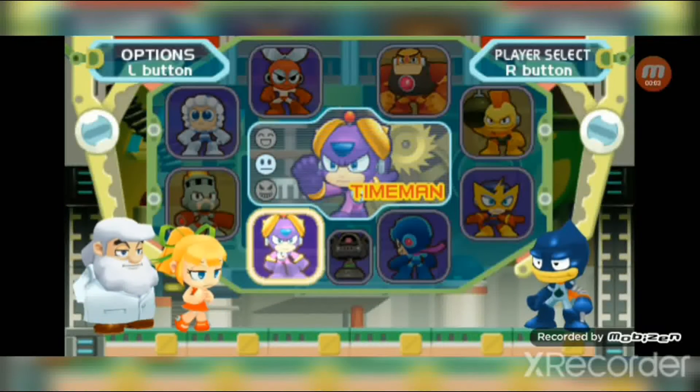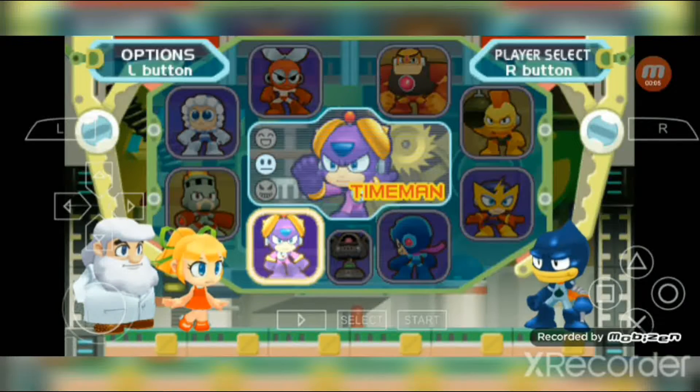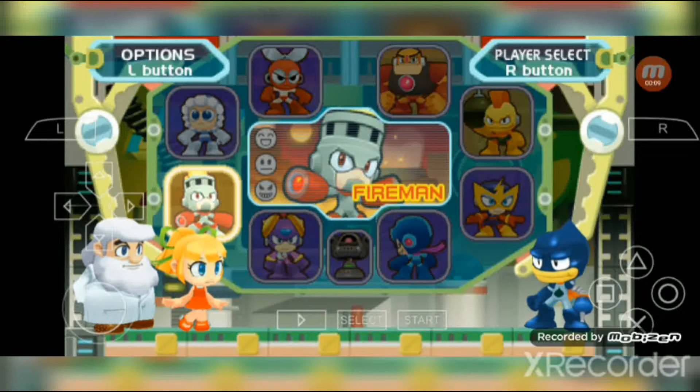Okay guys, today I'm gonna be playing McGowan Powered Up. We'll fight one of the hardest Robot Masters to play with Oil Man — Fire Man. Before I even start, let me just tell you that I also researched how to defeat Fire Man in the whole stage, and it kinda looks quite easy when I see it.